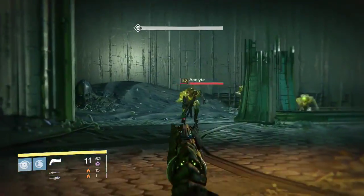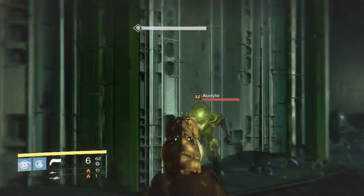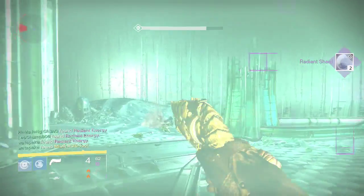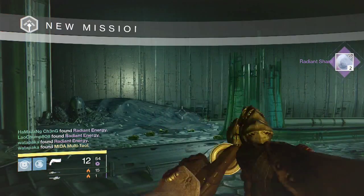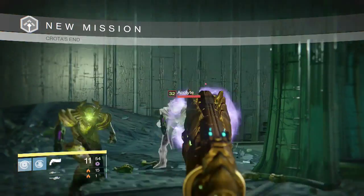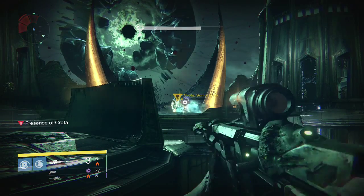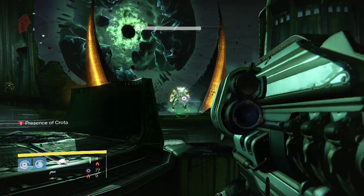Finally on my third character, my Warlock. From the Deathsinger part — disappointment once again. We get two Radiant Shards. My friend actually picks up a Mida Multi-Tool, which is pretty good. I like that gun. But some of my friends are still looking for Gjallarhorns and stuff, so still unfortunate.